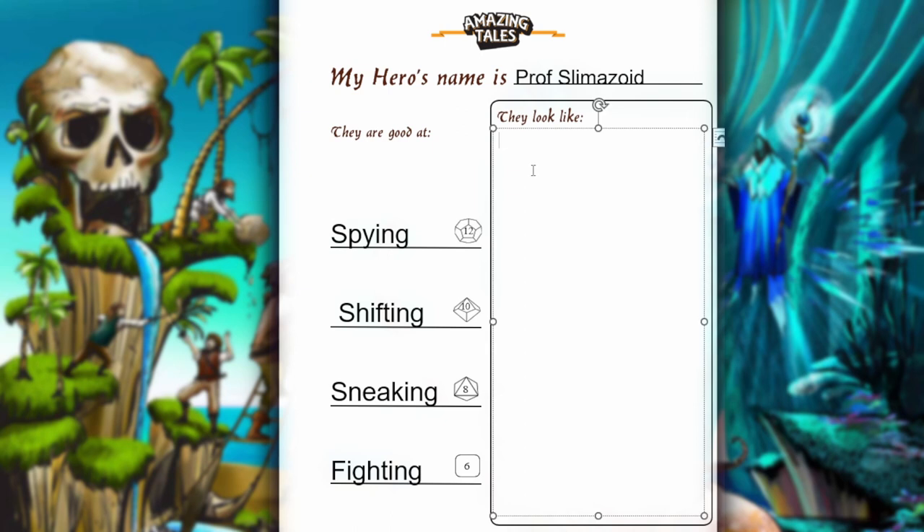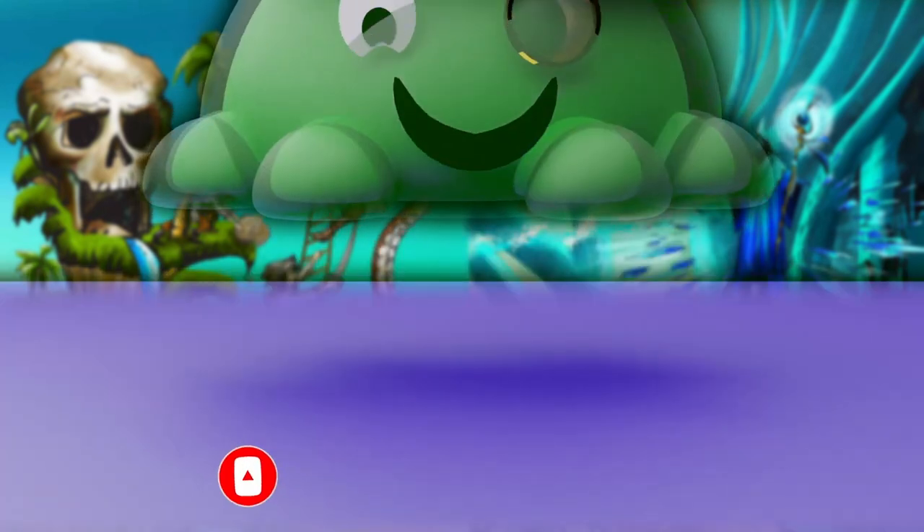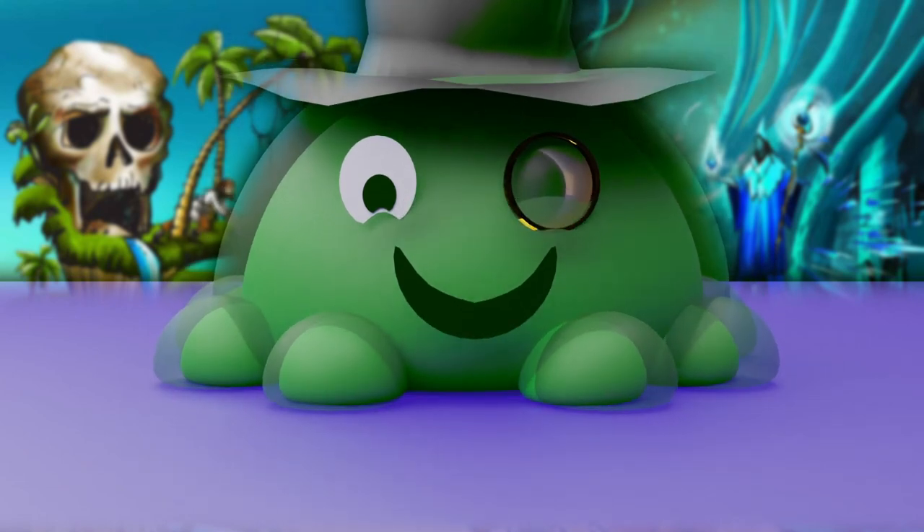Let's come up with a quick description for Professor Slimazoid. He usually has eight globby feet, he's a short green slime, he loves monocles and top hats, and he can change shape but not color — meaning no matter what shape he turns into, he'll always be green. That plays into our spying and our shifting. We don't really need a description for fighting, but we could throw in something like he carries a short sword, or if we don't want it to be fantasy, he carries a PP7 or a golden gun if you want to go the James Bond route. And there we have Professor Slimazoid — isn't he cute? Super cute.